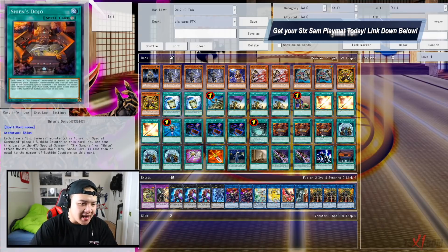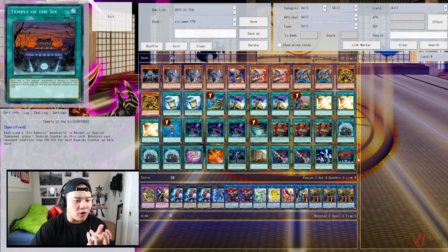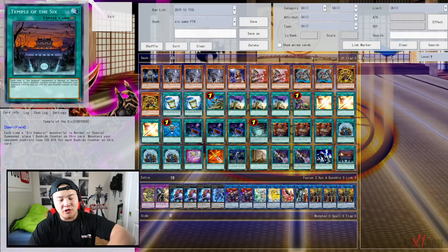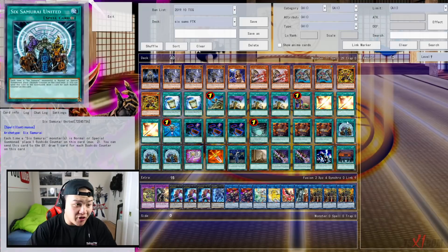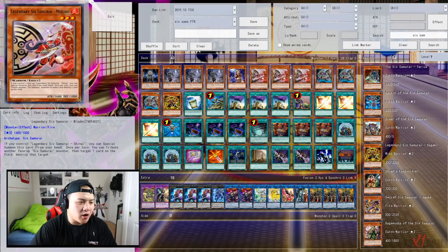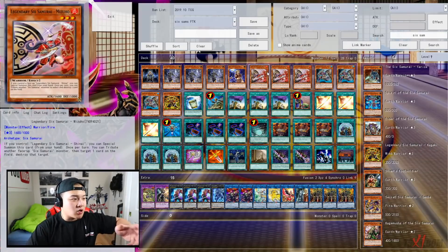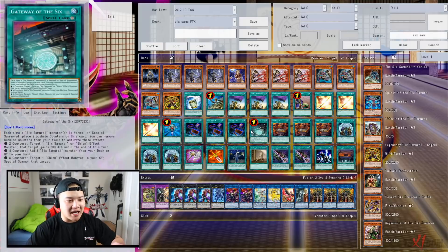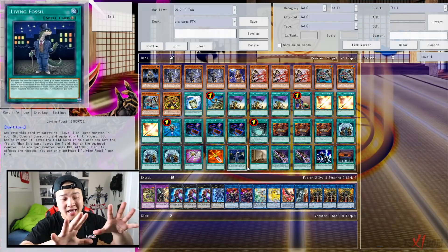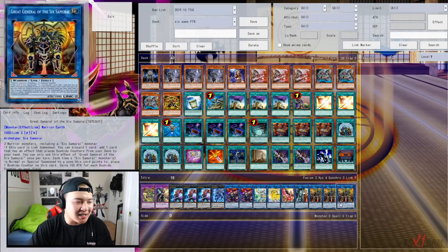The most important Bushido counter cards are Shien's Dojo, Six Samurai United, and Gateway. Gateway with Shien's Dojo or Gateway with United is usually game. You want either Dojo with Gateway or Gateway with Temple. There are so many ways to get access to Gateway — if you draw it, you can search Temple from your deck. Going second, you can use Mizuho to pop monsters and clear boards, or boost one monster's attack to infinity with Gateway and swing for game. This version is specifically built to go first and FTK. This FTK is all possible because of Great General of the Six Samurais — also called Battle Shogun. The name Great General just sounds more badass.